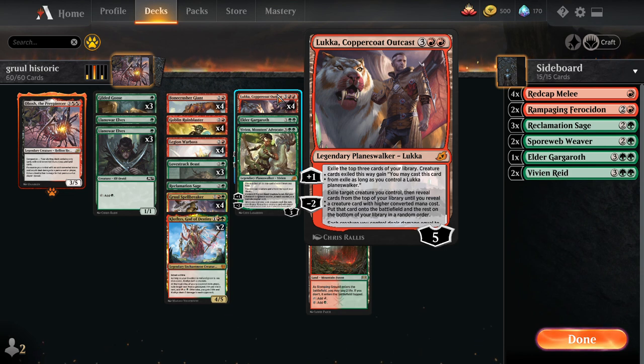Lukka's plus ability: exile the top three creature cards, exile this way - you may cast this card from exile as long as you control a Lukka planeswalker, not just the individual one. So later if you get another Lukka you can still play those creatures you hit earlier. That's pretty neat. So many times I would sacrifice my land war off later in the game and then get a Gruul Spellbreaker.